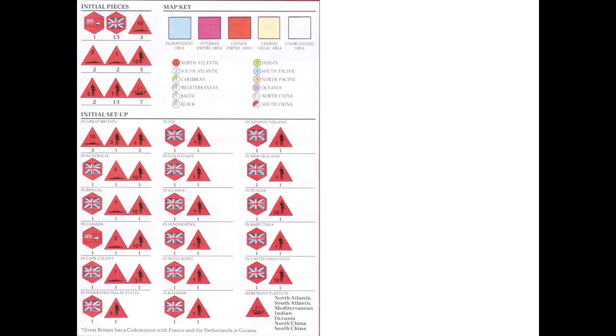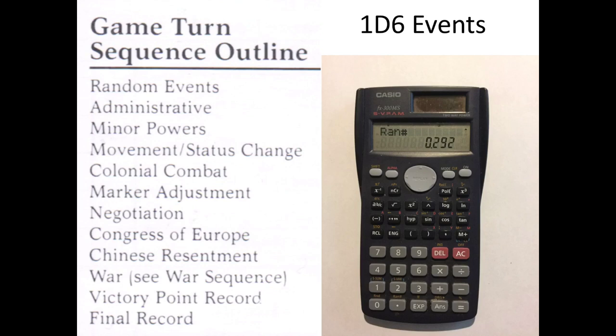The initial setup will need to be done immediately prior to the beginning of play. You can see here the regions associated with control markers, fleets, armies, and merchant forces. Pax Britannica is played in ten game turns, which are broken down into phases as part of a game turn sequence of play, and we're going to take a look at each of these steps in turn.